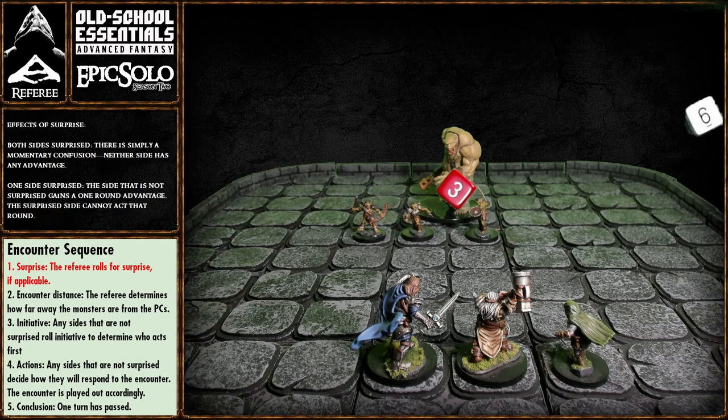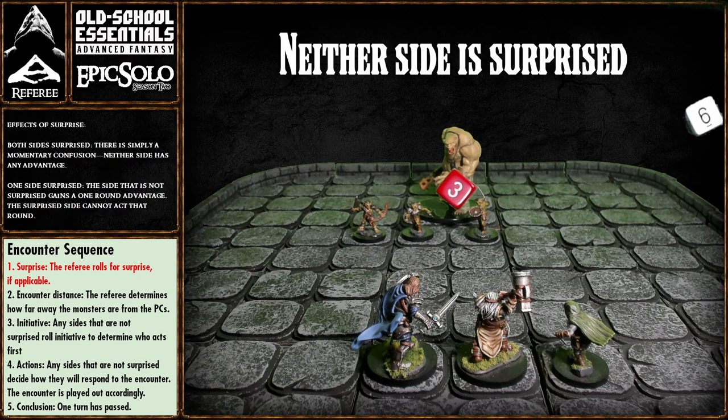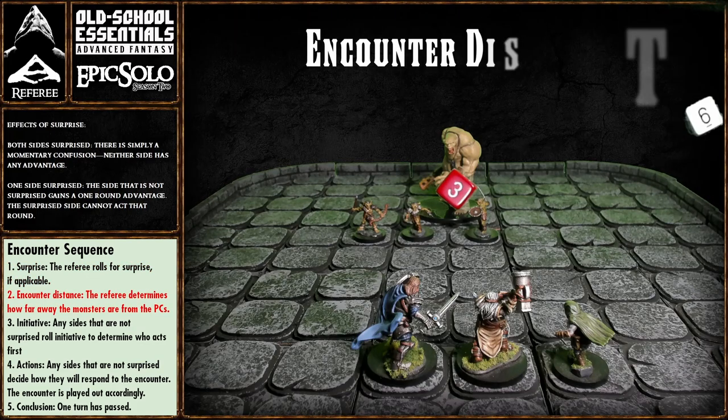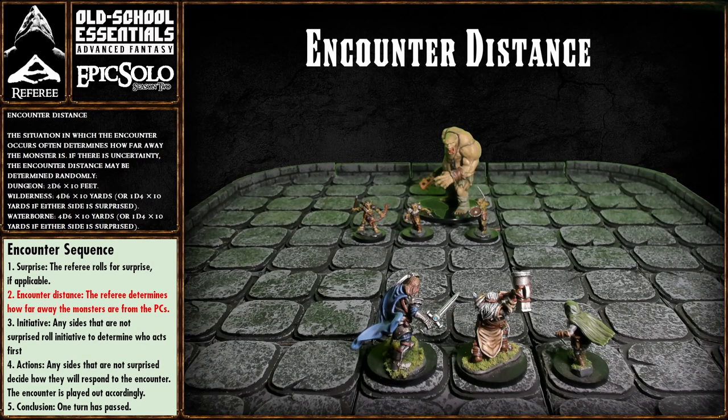No ones or twos — neither side is surprised. If both sides are surprised, there's simply a momentary confusion and neither side has any advantage. But if one side is surprised, the other side gains a one-round advantage — the surprised side cannot act that round. Since neither side is surprised, we move on to step two: determining the encounter distance.